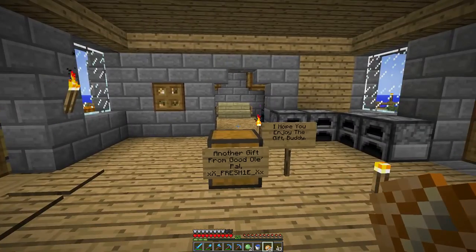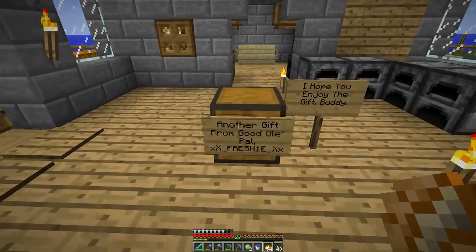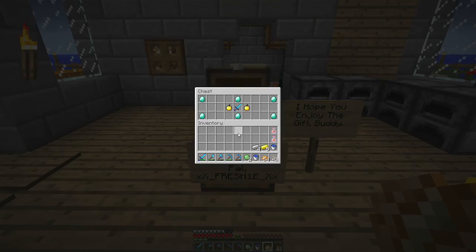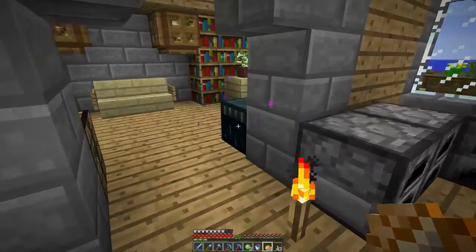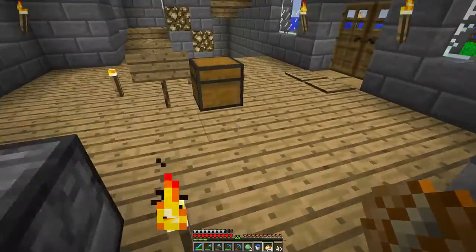Welcome back to Minecraft. I just logged in and found another gift from Freshie. I don't know why he keeps giving me stuff, but it's nice of him. We've got lots of diamonds, some golden apples, which are always nice, and a decent sword — very good, I'll keep that on me. I'll store the diamonds and the golden apples away since I have no immediate need for them.